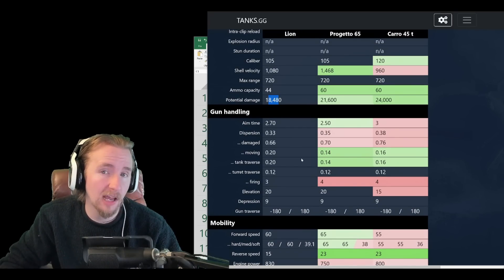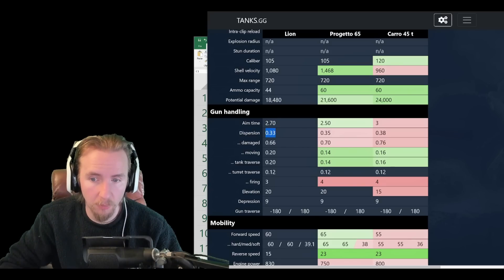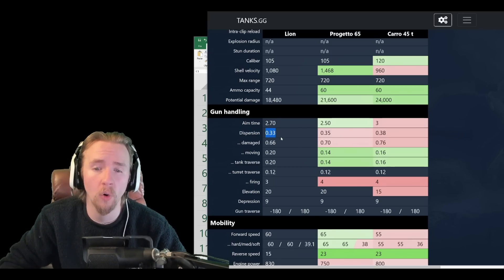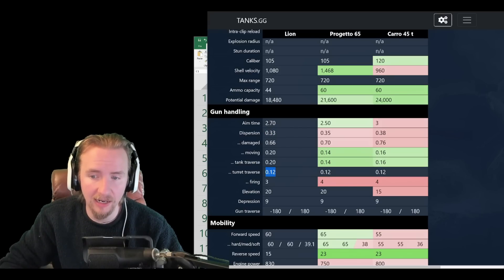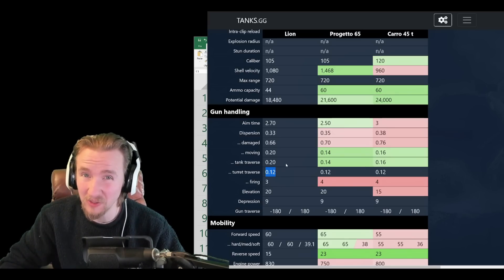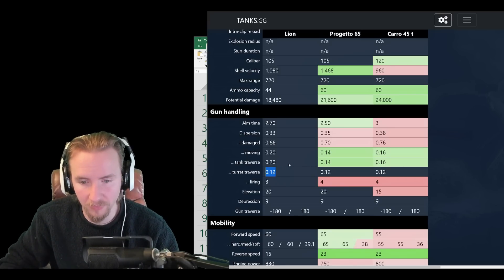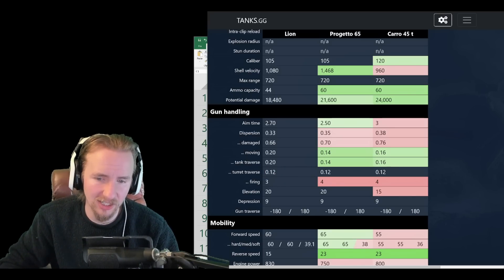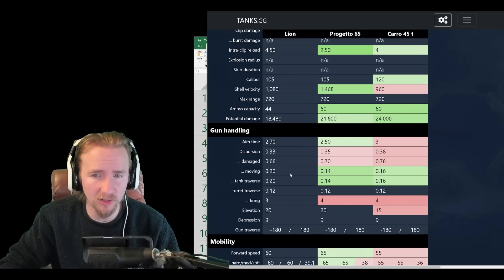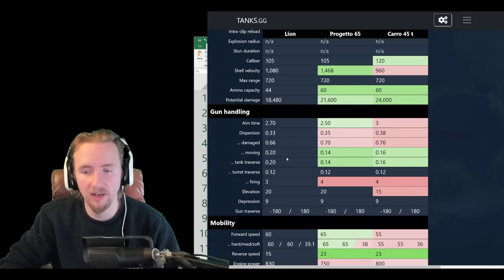Gun handling is a mixed bag. The 2.7-second aim time is much better than the Carro but worse than the Progetto. The 0.33 accuracy is really nice and makes the Carro look awful at sniping, but gun handling is atrocious at 0.2 dispersion when moving and turning the turret, meaning you really want vertical stabilizers. One bizarre thing: the Lion has better bloom after firing, but with a 4.5-second intraclip reload that's mostly irrelevant.